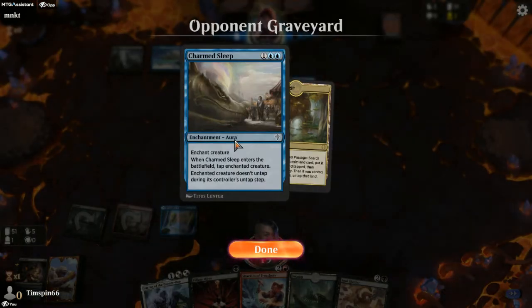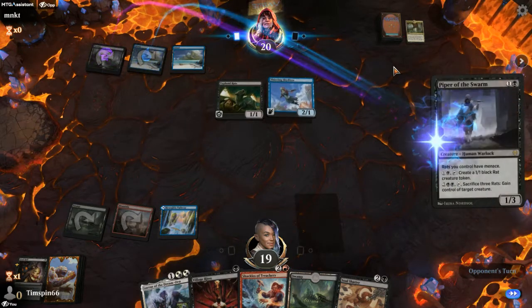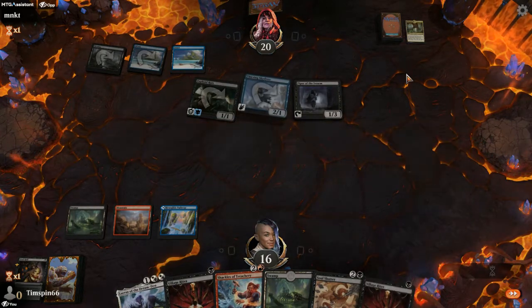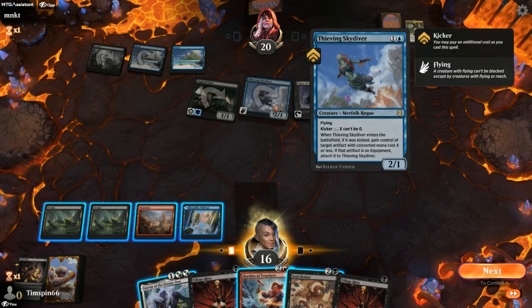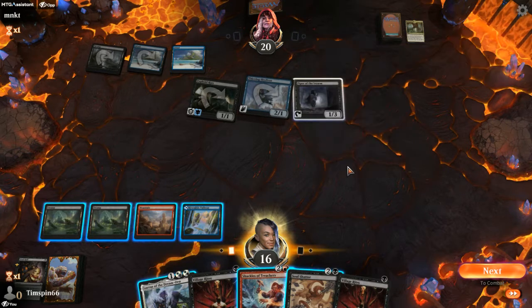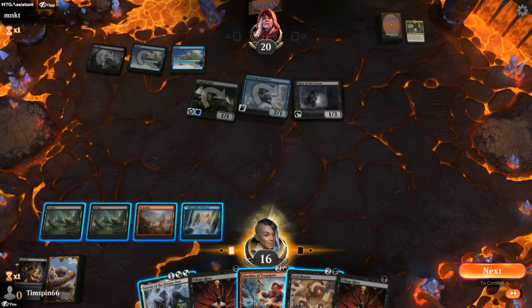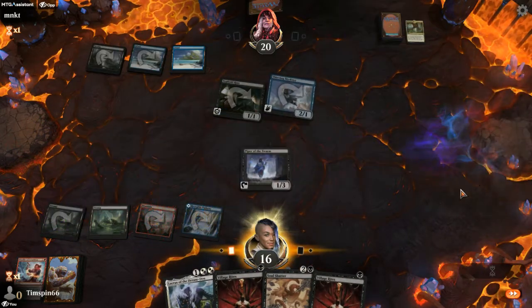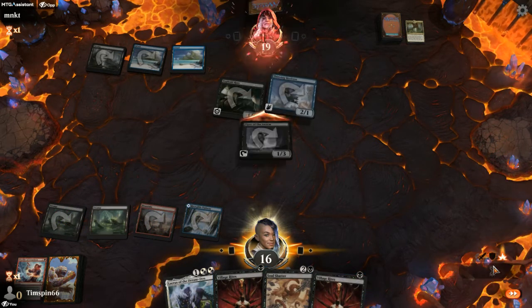It's land, and Charmed Sleep — glad to get rid of that. Okay, so now we can run it. The question is, what is the biggest problem here? So it is going to be the Piper, which we'll steal, we'll attack with, we'll sac.